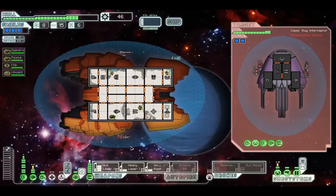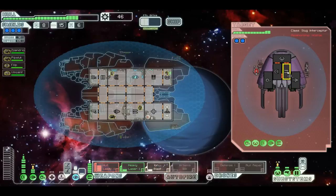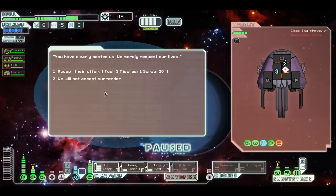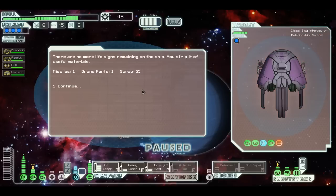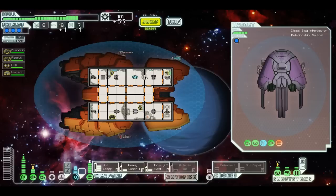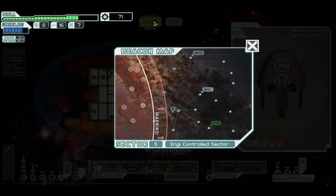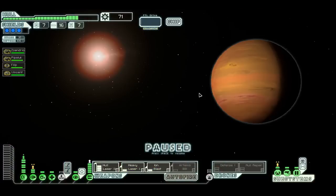Shoot your lasers so I can dodge them — you are no longer a threat. Get him with the ion — get that triple shot followed by the heavy laser. These guys are dead. Wonderful. I need power. And there's another store. Let's hit that store. That is a big ship. He's going to board me — he went right to my pilot room.